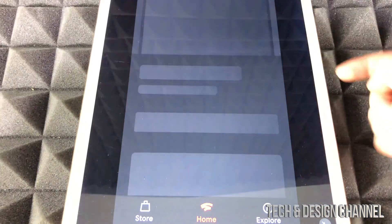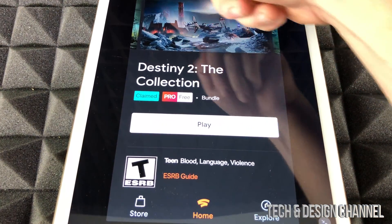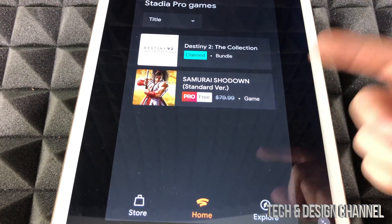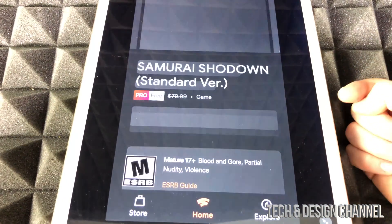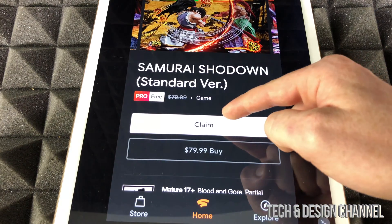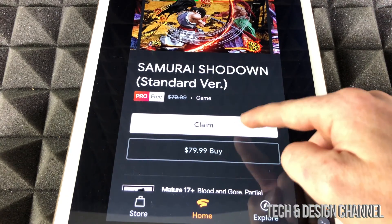So what we're going to do is just tap on one of them to claim it, then go back. This is how to claim games for your Stadia. There are only two available right now. When you claim it, it should say free and slash out the $79 price, so don't worry about that part.